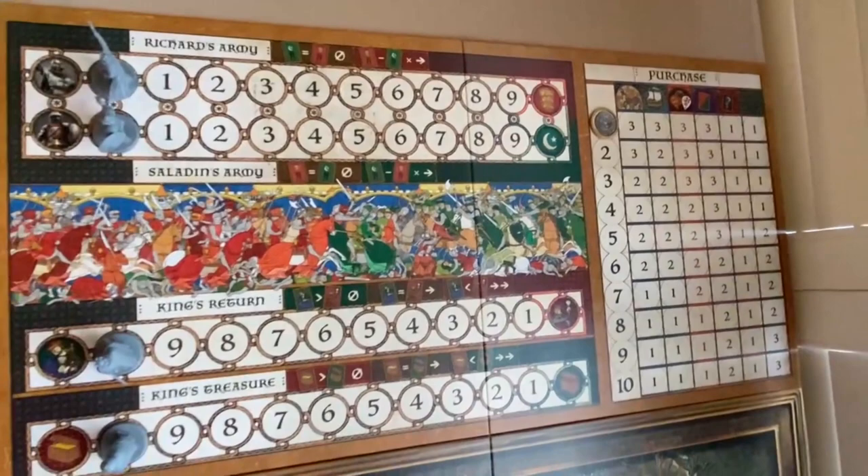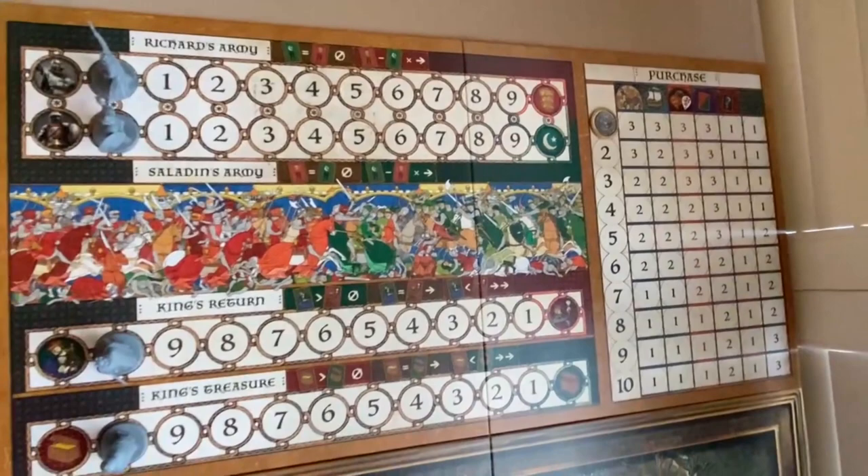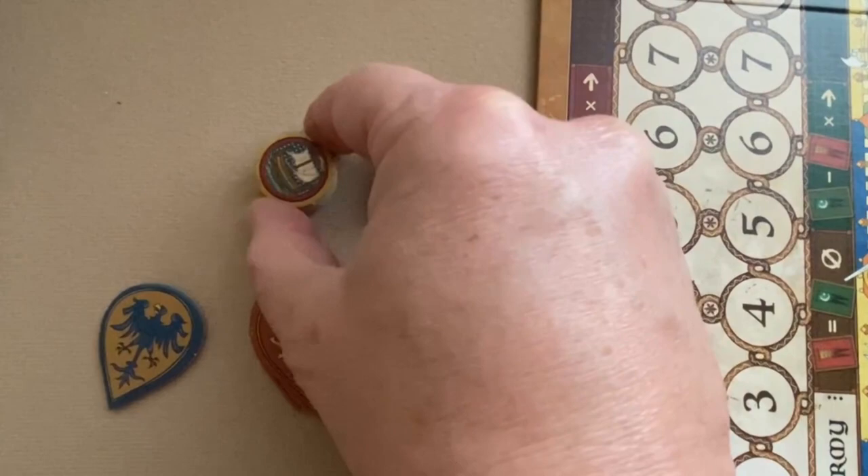Up here on the purchase area of the crusade board, you'll take the game round token and put it on the first round space — that will be for the first round of the game. Next, you'll place the horse, ship, and faction skill tokens somewhere next to the boards where players can reach.